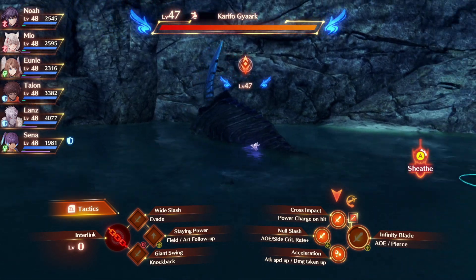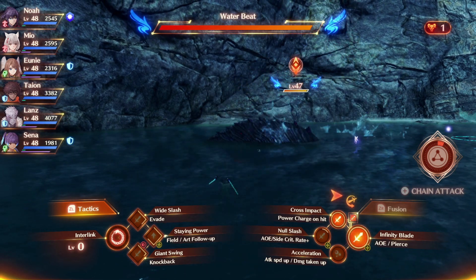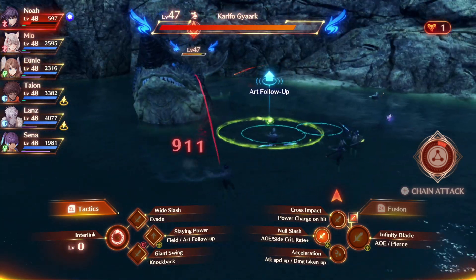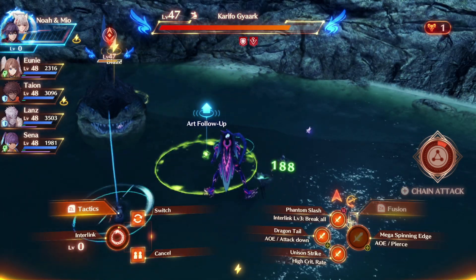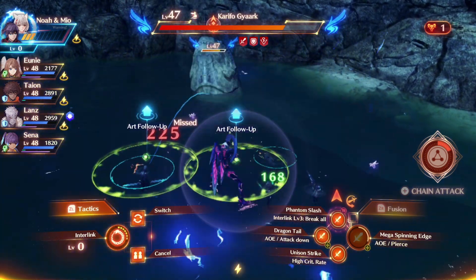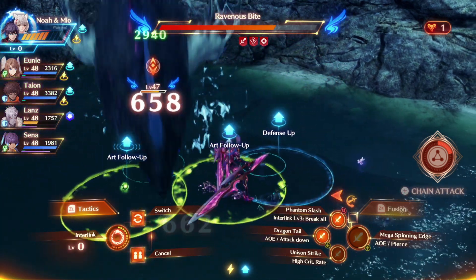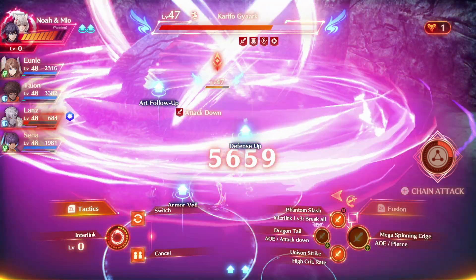I'm swapping to Null Slash, then Acceleration, then Cross Impact. Got 22k — not what I wanted, I didn't get my animation cancel. We're going to interlink because we have aggro, which is super annoying. Animation cancel Dragon Tail, maybe animation cancel Phantom Slash as well. Union Strike does a lot of gauge fill so I'm at 50%. The attack just takes too long — auto, Dragon Tail, then disengage.